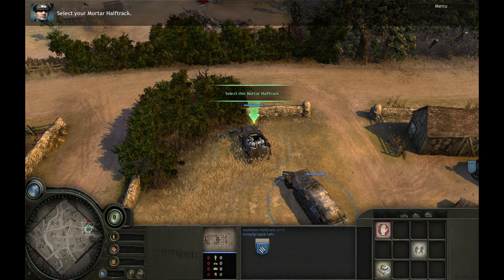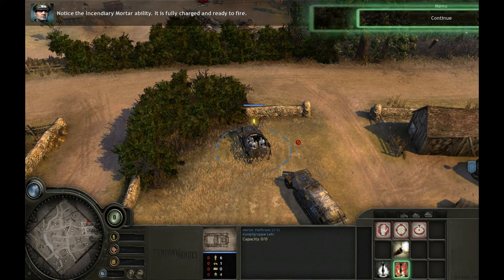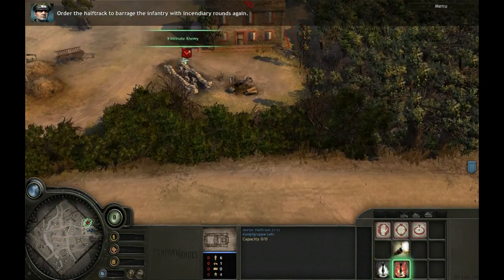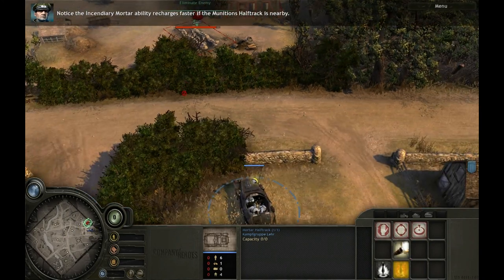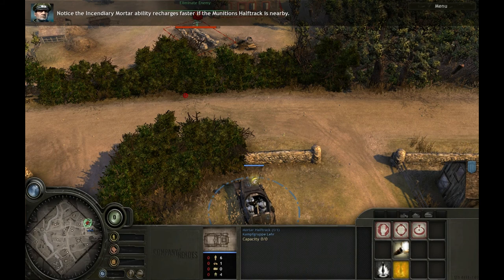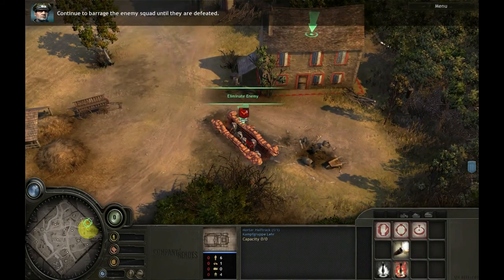Select your mortar half-track. Notice the incendiary mortar ability is fully charged and ready to fire. Order the half-track to barrage the infantry with incendiary rounds again. Notice the incendiary mortar ability recharges faster when the munitions half-track is nearby. Continue to barrage the enemy squad until they are defeated.